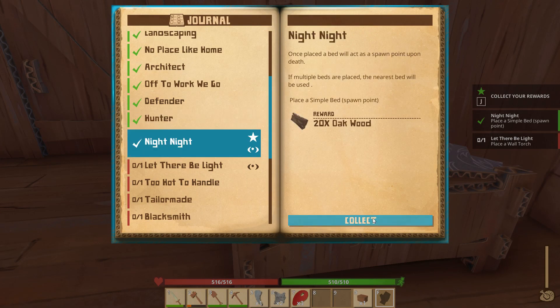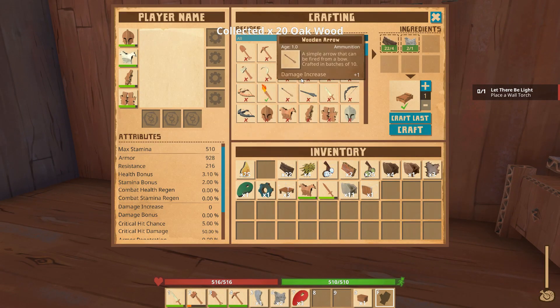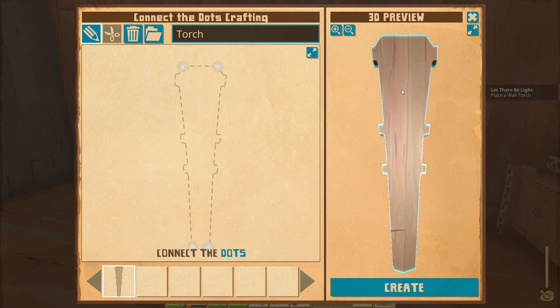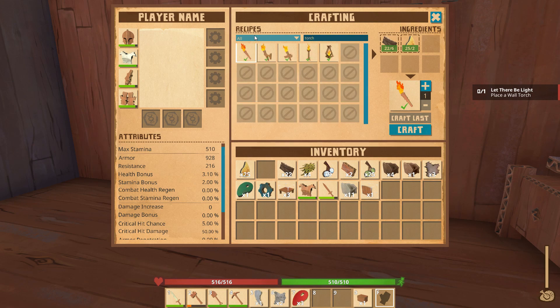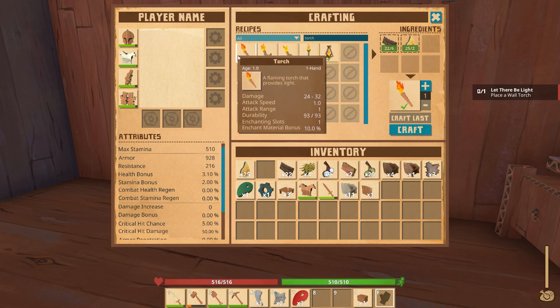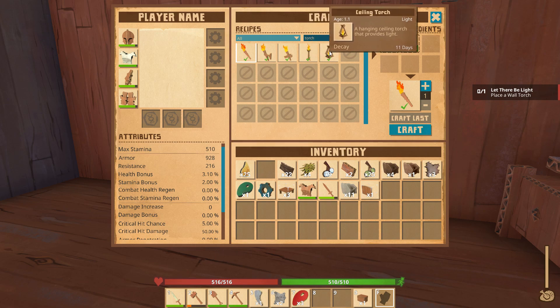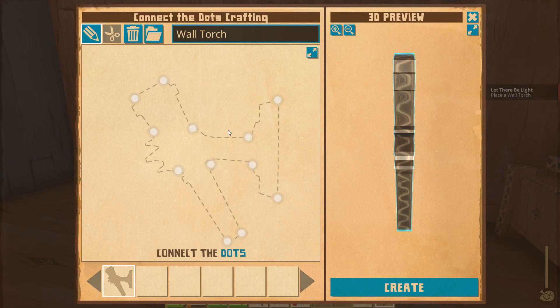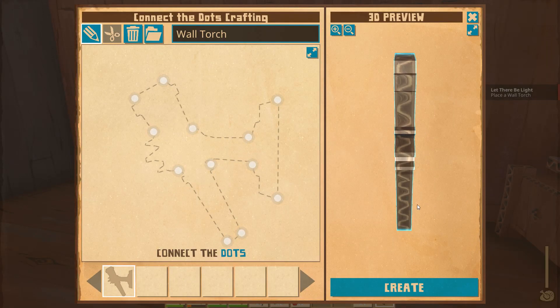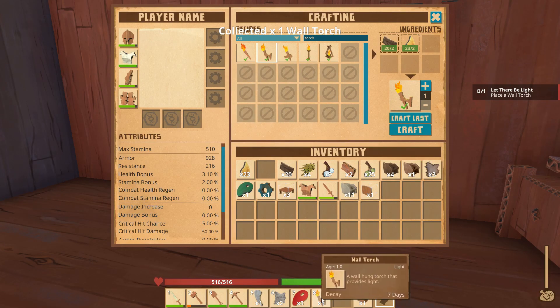We can get our quest reward — it gives us 20 oak wood, nice. 'Let there be light' — place a wall torch. Let's do this. Is this a wall torch? I don't know if that's different. Let's type in 'torch' and see how many different torches there are. There are different kinds: a hand torch, a wall torch, a table torch, a floor torch, or a ceiling torch. We are going to create this wall torch — let's craft that. I'm not messing with the connect-the-dots, we're just going to create this.